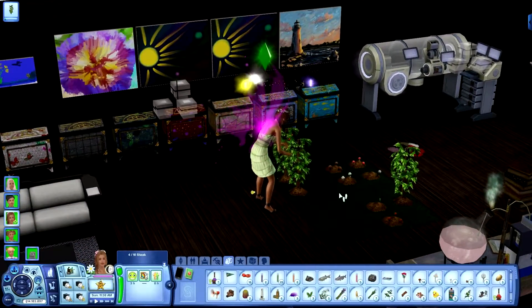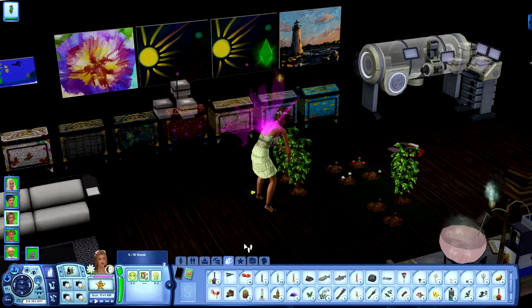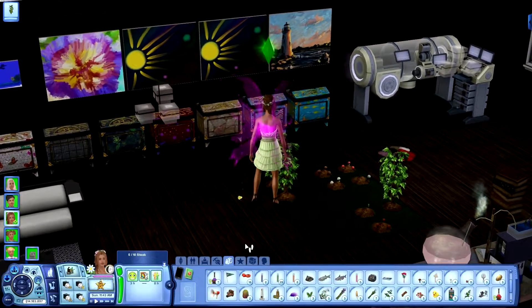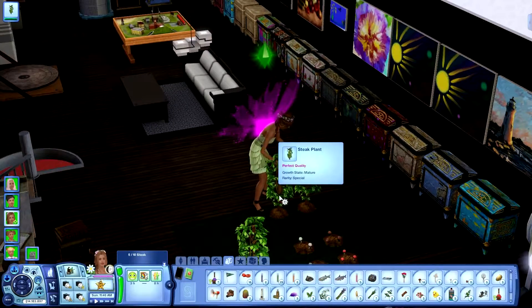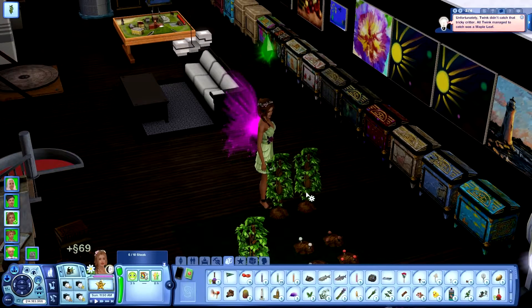There's a life fruit on the floor — I was having her analyze that. Part of the science skill requires you to analyze, I think, a hundred plants, fish, or insects. She's also got to do a hundred experiments — it's ridiculous, it takes forever. But we're doing it. Go ahead and bloom again.